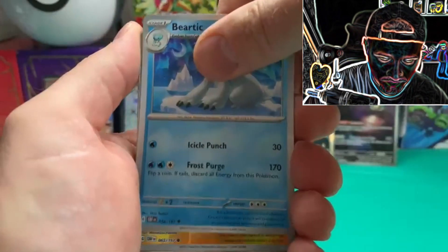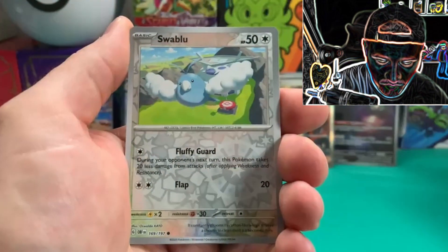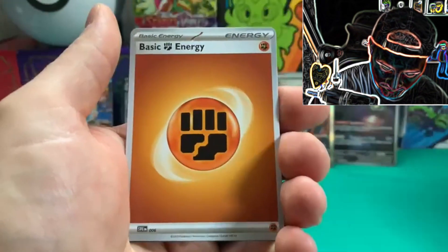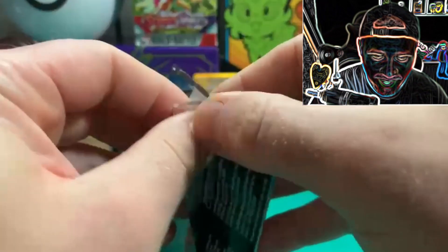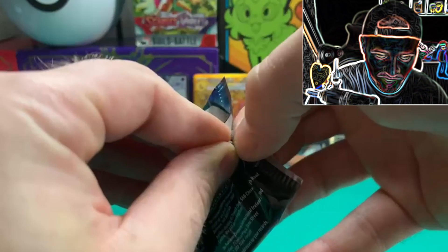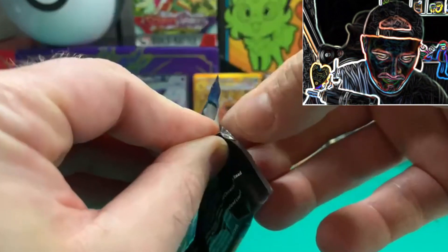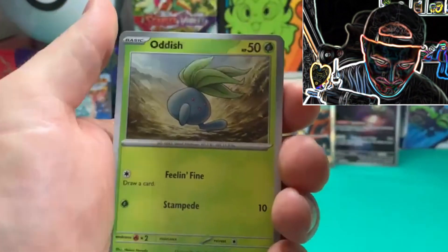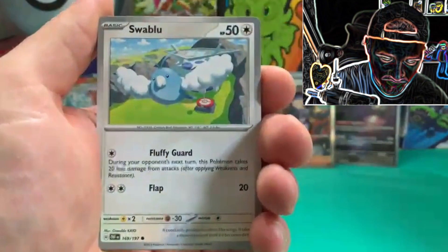Combi, Varoom, Larvitar, Flamigo, Wugtrio, Beartic, Magnemite. We have Shulbill, we have Claydol which is a holo, and there's the code card. Last pack magic — can we pull a special Charizard? Even the EX Charizard is doing absolutely brilliant, I think it's meta at the moment in the TCG. Last pack — let's see what we can find.